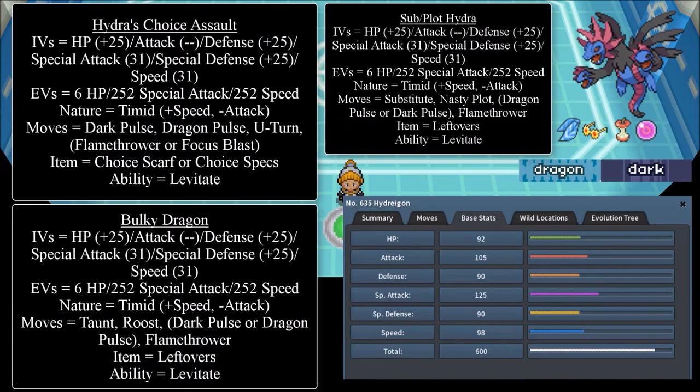You can either pick Flamethrower or Focus Blast depending on what target you want to go for. If you're worried about Scizor, Ferrothorn, or Excadrill, then Flamethrower is the move. Or if you're the Choice Specs variant and you're worried about Chansey, Blissey, or Tyranitar — since Tyranitar boosts its Special Defense in Sandstorm — then Focus Blast is the option. It just depends on what you want Hydreigon to handle. That wraps up Hydra's Choice Assault.